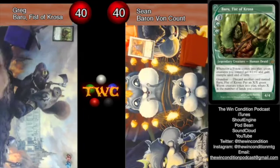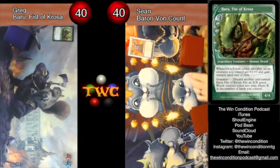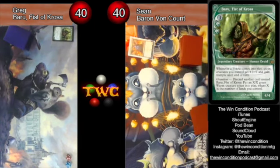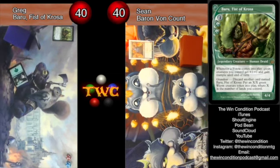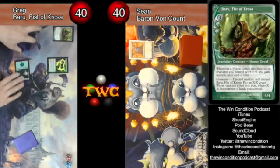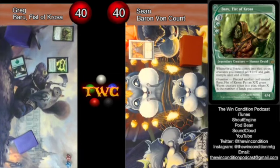We are back for round two of Baron von Count versus Baru, Stable edition. Baron had a pretty good win in the first one — we'll see what happens in this one. Out with a Groundskeeper — that's it. What does Groundskeeper do? Super secret tech: Groundskeeper pays a generic and a green to return a land from your graveyard to your hand.